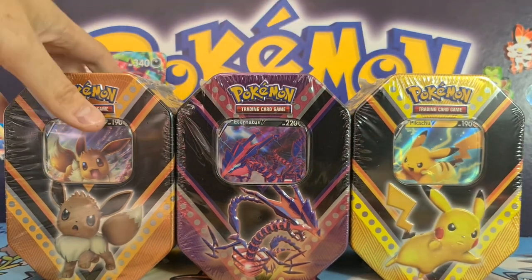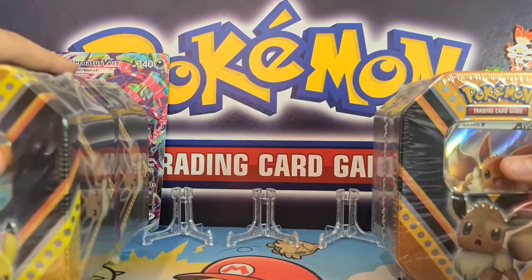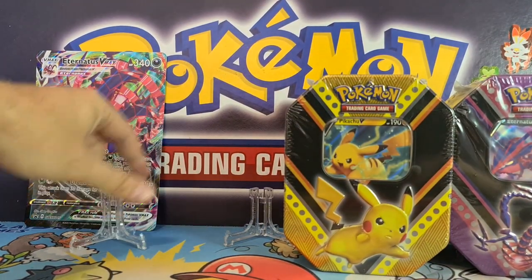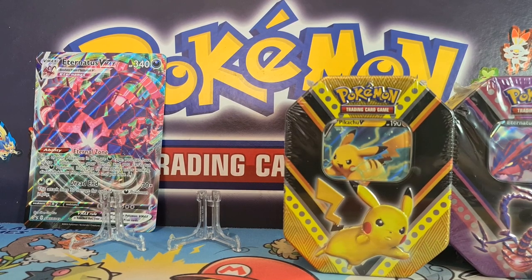We're going to get into these. I'm very excited about the Pikachu and Eevee because it's the first time we've had Pikachu and Eevee V Pokemon cards. You can see the Eternatus Jumbo there — we just literally opened up the Eternatus V Collection box. Please go and see our channel if you want to see us open the Eternatus V Max Collection box. There's a beautiful box and really good promos in there.